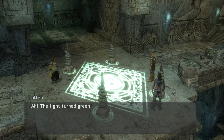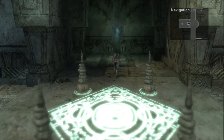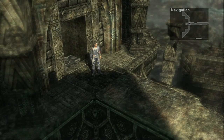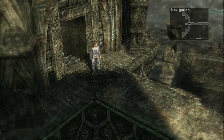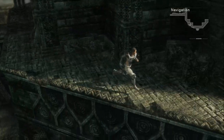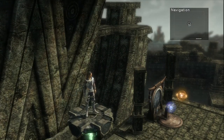After that's taken care of, head west and step onto the platform in the distance to be taken higher. We should now be at the Hanging Corridor, which is an outside ledge above the ruins. Head east and follow the path, then south, and we should reach another platform that we can ride down. Head east for a scene.